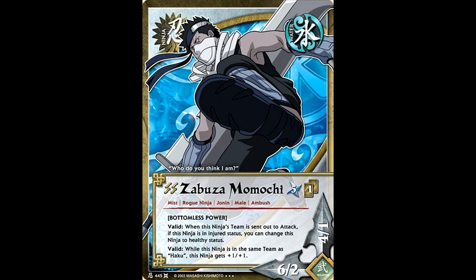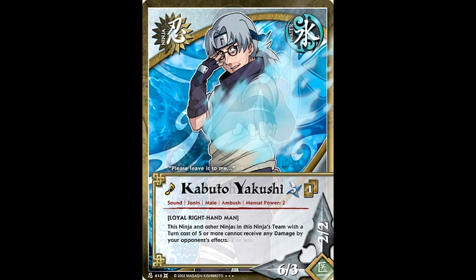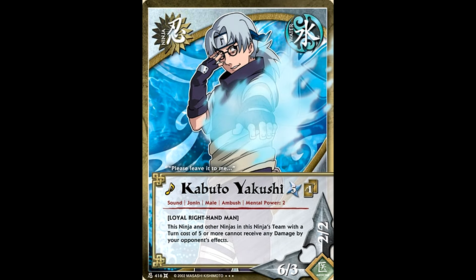You can't have a sneaky new effect like this without Orochimaru slithering his way in there, so we also got an Orochimaru with Ambush. He got himself a new effect called Presence, which is an effect that all three of the Sanin would get, but Orochimaru wore it the best as usual. He cannot be blocked by your opponent's team if it has a ninja of entrance cost two or less. A new Kabuto with Ambush also came out, and his effect basically protected Orochimaru, but we'll pretend it's also useful for other characters.